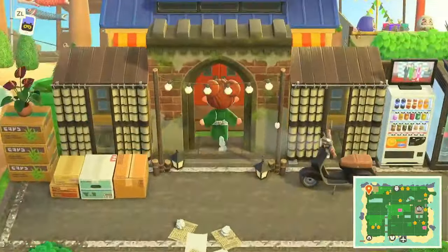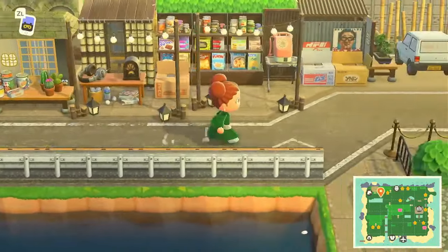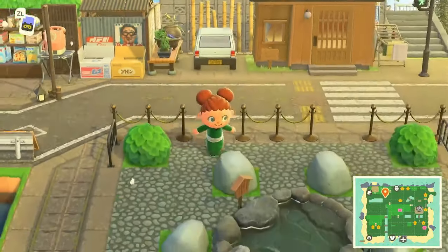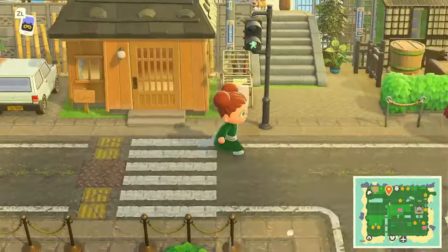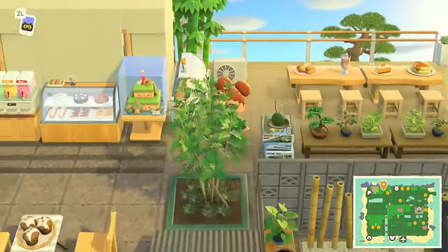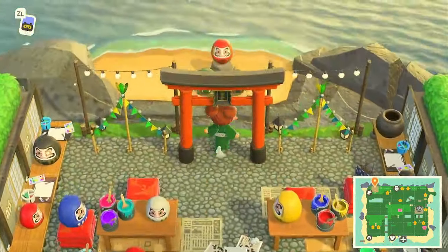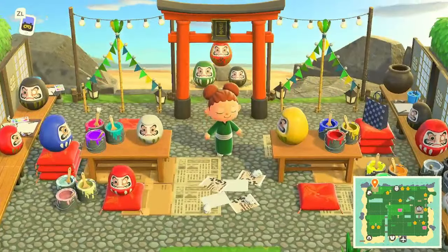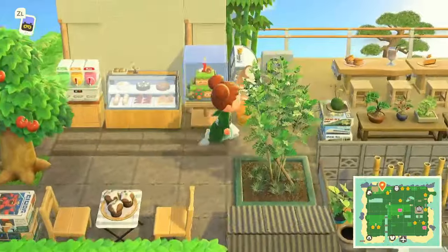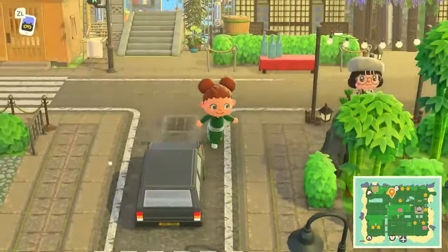This is Nook's Cranny, everybody. Super super well done. Got a little waterway here. The rock garden — I remember when everybody was trying to figure out how to do this. We've got a villager home, but you gotta come check out this island. Up here is a nice little cafe or pastry shop. We have an incline here and our secret beach — so cute and decorated. I like this, it's very colorful over here. All right, making our way back down.